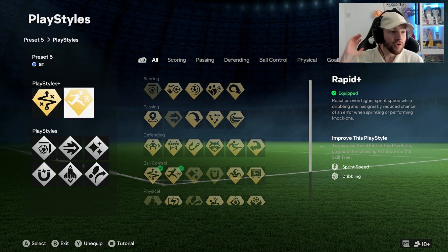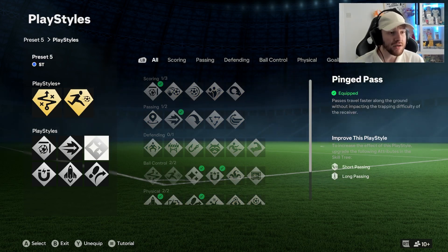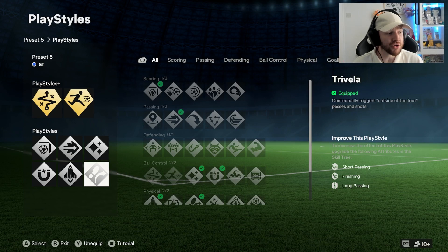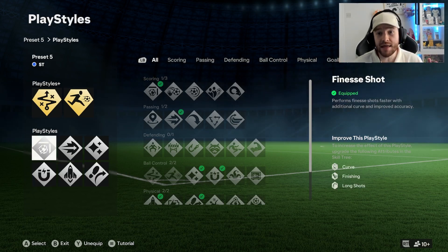The Rapid Plus helps you sprint as fast as you want in the game. We've gone with the finesse shot trait, ping pass, flare, Torella, quick step, and first touch. If you're playing 11s, change the finesse shot trait out — as goalkeepers learn the game more, finesse shots just aren't going to go in the net that much. Whereas if you're playing small man against AI goalkeepers, finesse shots fly in every day of the week with this build.